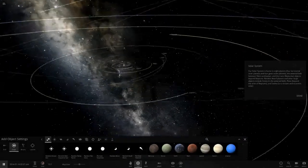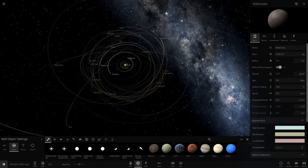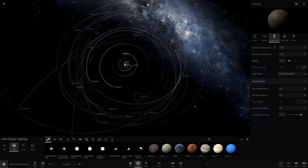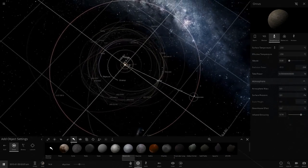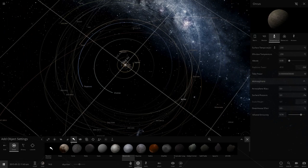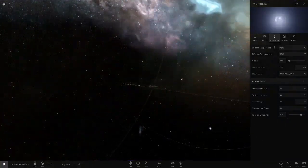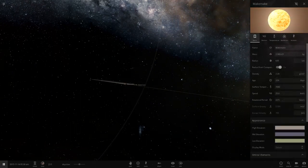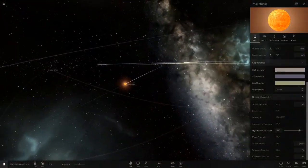Interesting — even though MakeMake is 713 km in radius versus Orcus at 492 km, the survival distance is similar. There's no albedo stat visible here since the object is so far from the sun it doesn't receive much light anyway. Let's do the 61, 62, 63 AU test: the 61 AU one is gone, but 62 AU just barely survived. Same results as Orcus — 62 AU seems to be the common survival point for these dwarf planets.